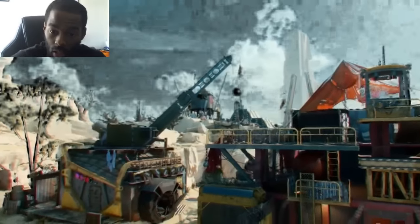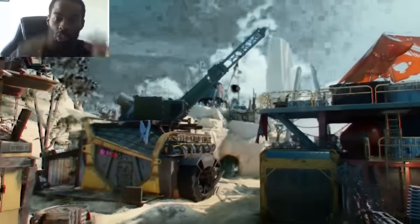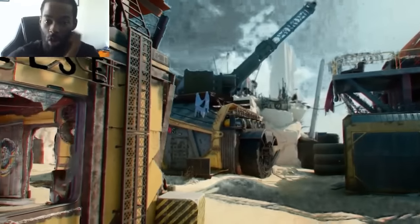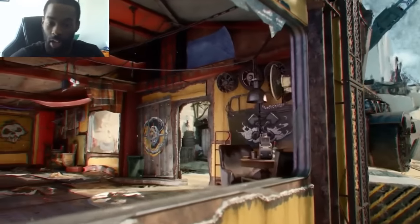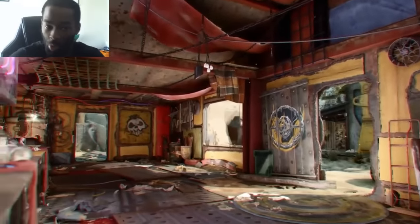That looks like the back of the map. The bridge is in the middle where you see — right there where that crane's at, with those two arcs. That has to be the bridge right there. Then that's the left side where you can go around, and you can go through the bottom underneath the bridge, where I'm assuming there'll be water.